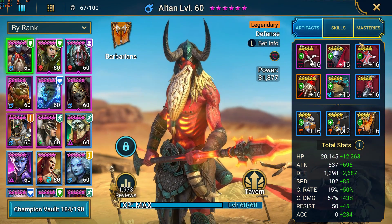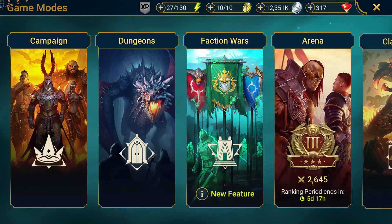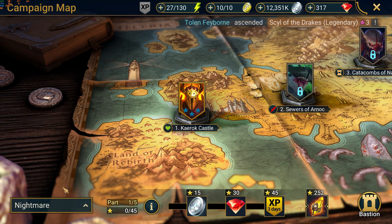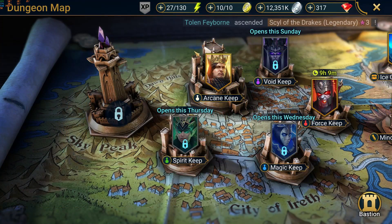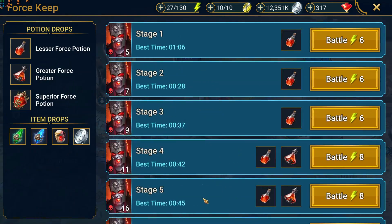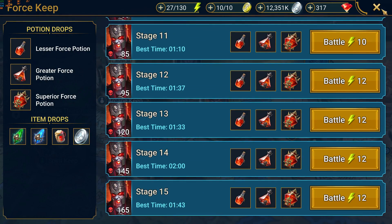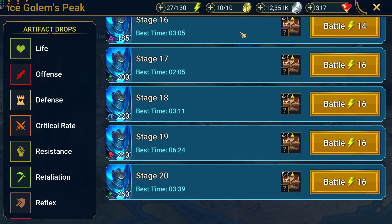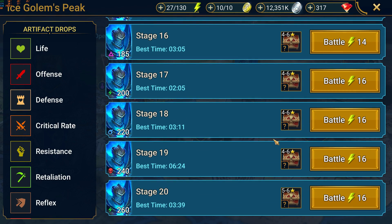Looking at the campaign real quick — hard is done, brutal is done, nightmare hasn't been touched, which is fine, that's not the priority. Dungeons look like they're all going pretty well: fire knight at 1:30 — good. Today's force dungeon at 1:43 — good enough. Ice golem he told me is roughly a 75% success rate at 3 minutes 39 seconds, which is actually really good.